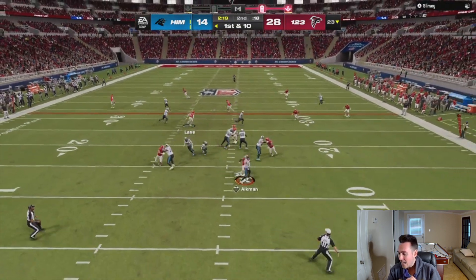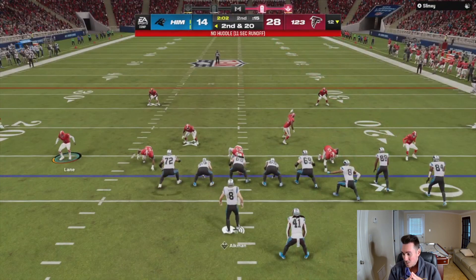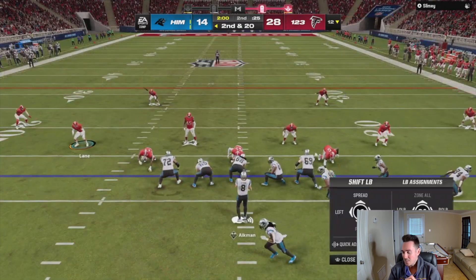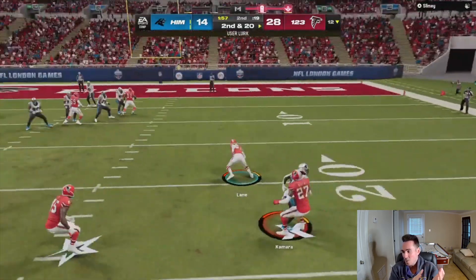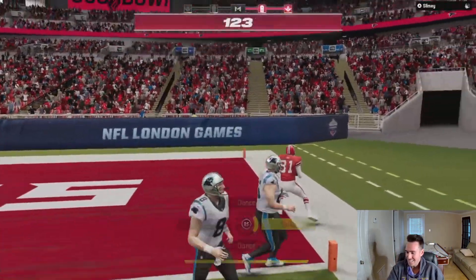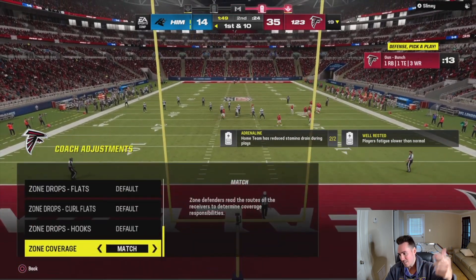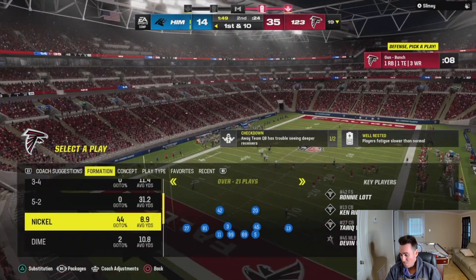Once again, I'm sitting back mostly in zone using cover two. I do have my package in the game to put thirds on my safeties, but I'm sticking in cover two because of the bubble screen — he's in bunch strong, which has one of the best bubble screens in the game. Now once in a while you want to bluff the blitz. I've been blitzing him so much, so this time I didn't blitz anybody — I faked like I was going to rush with my user, dropped back, and picked off his quick read for a pick six. That's another stop. I've got a couple sacks and a pick six now.